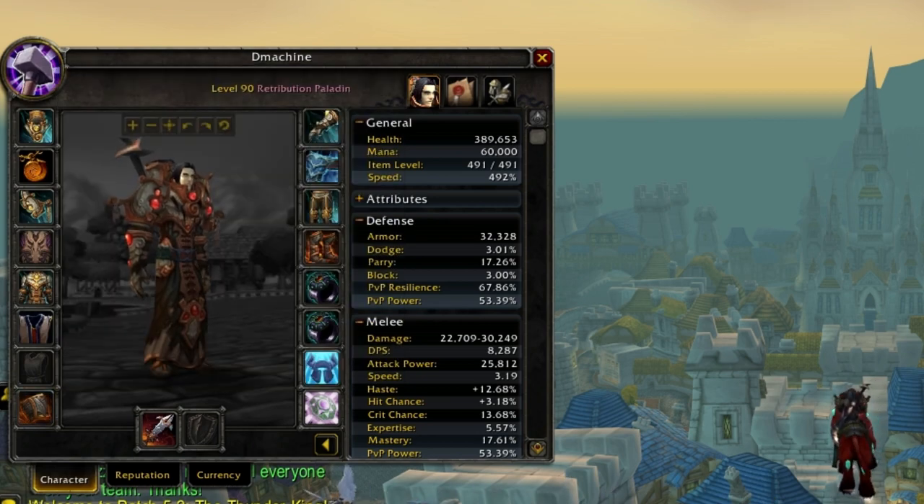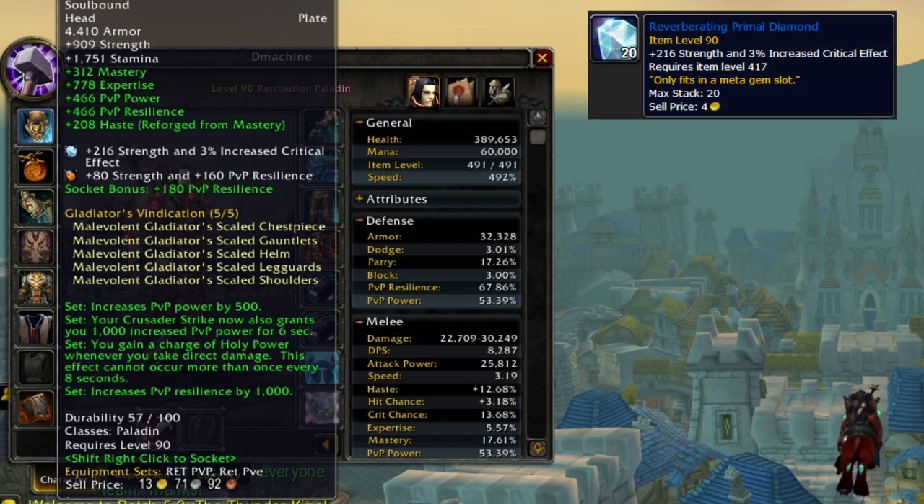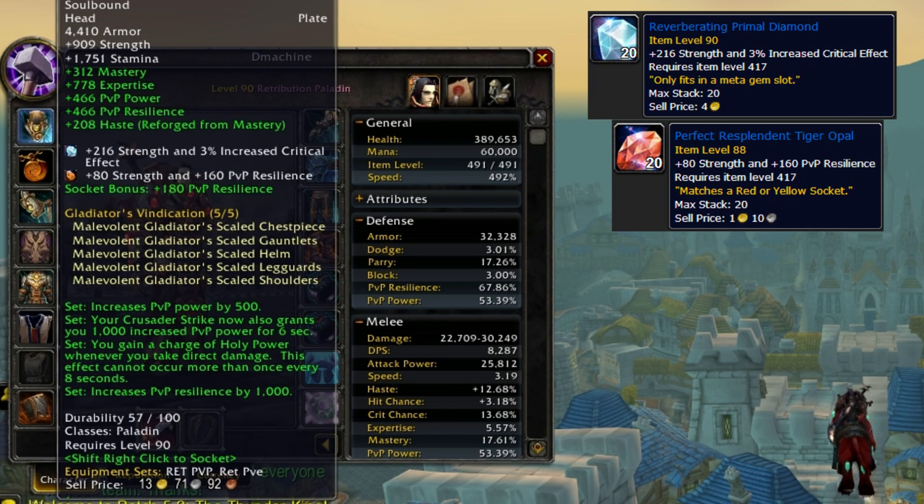There isn't an alacrity belt, so you want to purchase the belt that has mastery versus hit rating. For the meta gem you want 216 strength and 3% increased critical strike damage — definitely the best meta. For red gems, you want 80 strength and 160 PvP resilience.